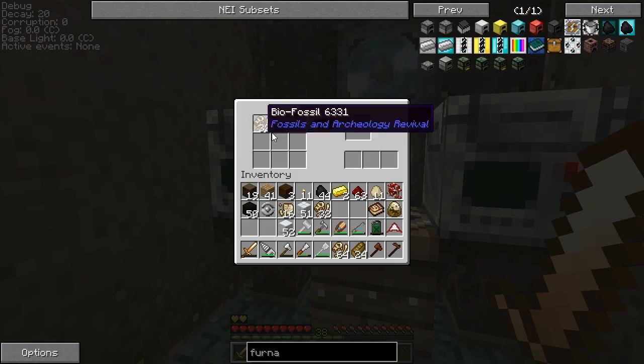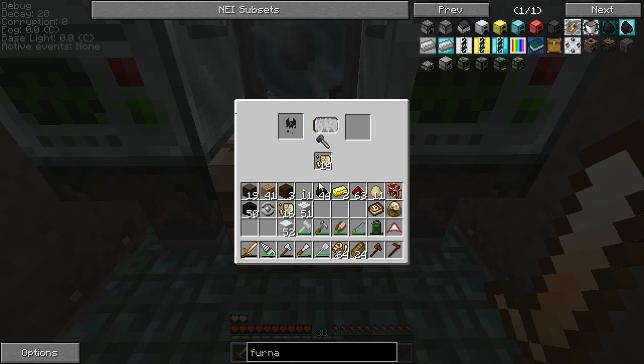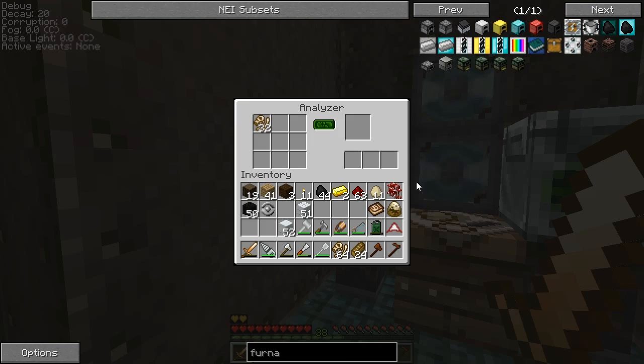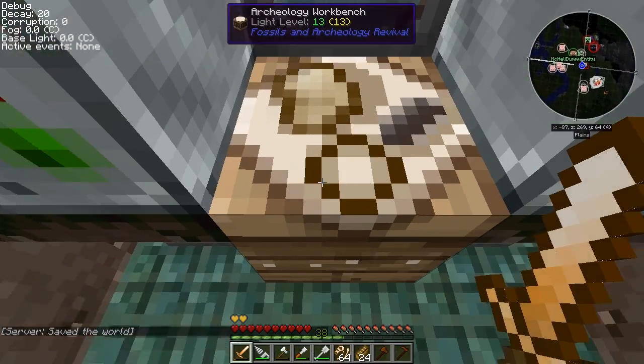We'll put some bio fossils in here in the meantime and see what we can get out of that. Do we have to keep a constant stream or it'll fail? Well, that sucks. Who made that up? That's stupid. Bone meal, we're getting some sand — beautiful sand.